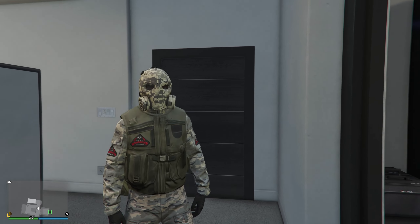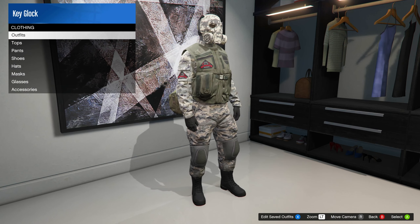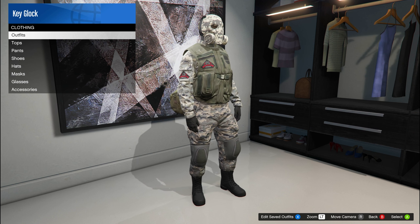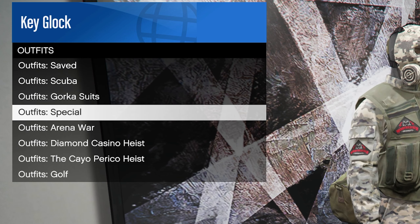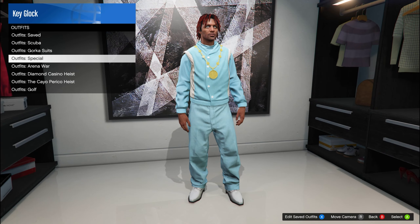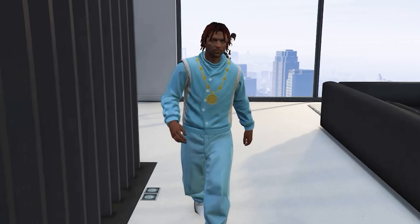Now that you've given this guy your whole life savings, celebrate your achievement and head over to any clothing store in the game. When you get there, look for the Epsilon robes by heading into your options and looking for the outfit special section. Inside there you will see it — and just like that, you'll have this nice piece of GTA 5 history.